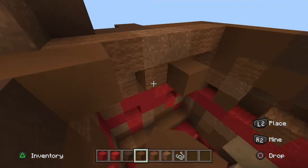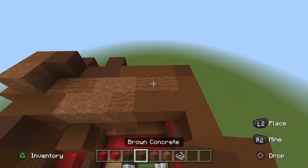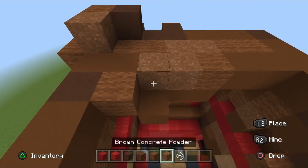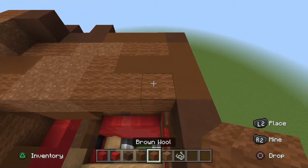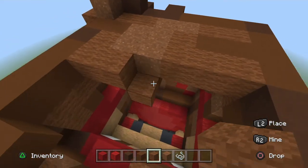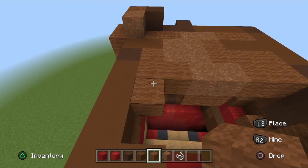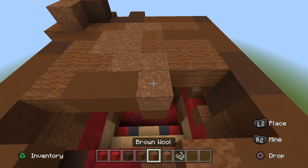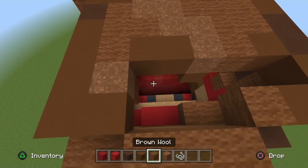One brown wool, two brown concrete. Next row: one brown wool, one placement block underneath, two placement blocks underneath, two brown powder, three brown wool. Next row: two brown wool, two placement blocks underneath, two brown wool, two brown wool, two brown wool, one placement block underneath with brown powder, brown wool, brown concrete.